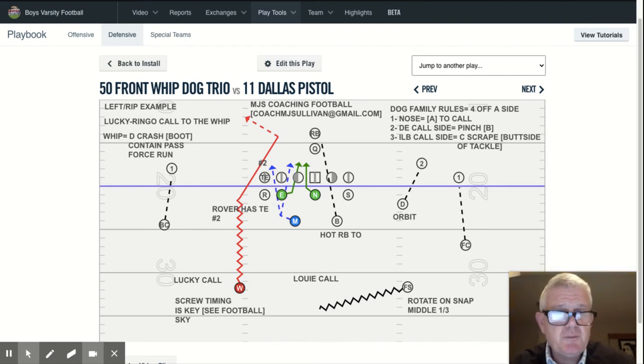When the ball goes away — let's just say it goes away on a run — the dog blitzer does have the boot. So because he has outside cage, because he has force, he also has the boot. So he does not bend and chase — he's not spilling, he's forcing and boot, force and boot — which is different than the C crash in a go or a combo.